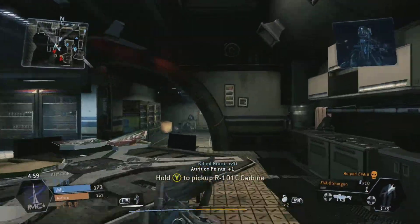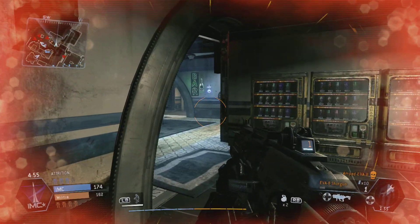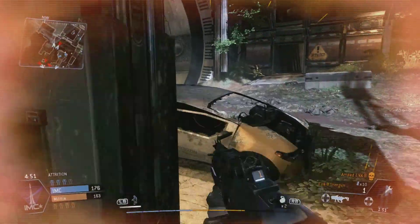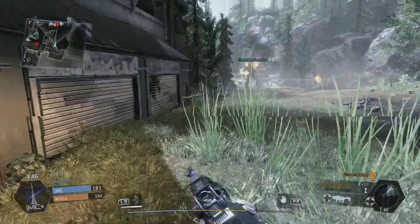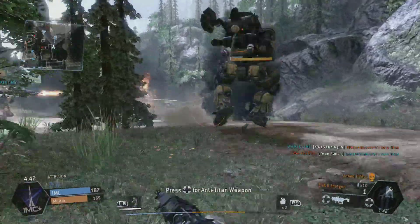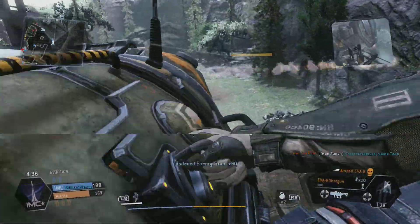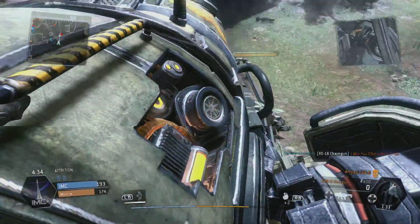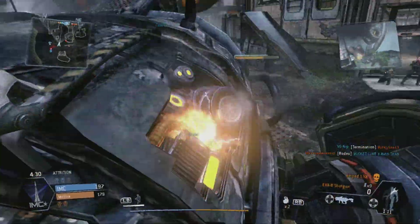You have to figure out which titan to use — a lot of guys were using Ogres to defend and Striders to run. I use the Atlas pretty much all the time. I haven't used the Ogre much — it's too slow for me — and the Strider is just too weak. I thought I'd like zipping around, but if you get trapped the Strider goes down almost instantly and takes almost no damage.